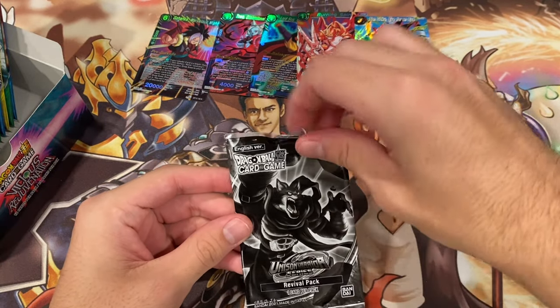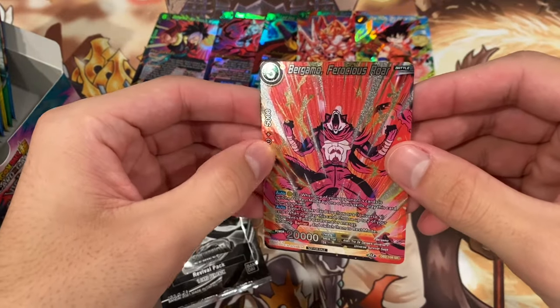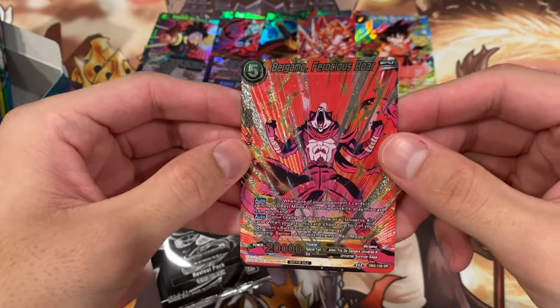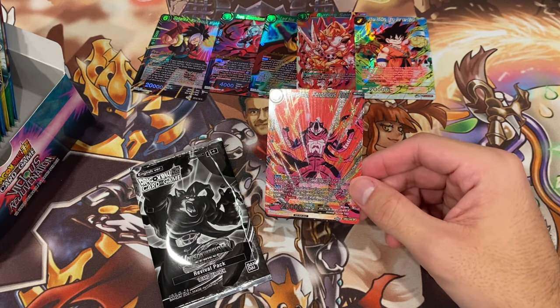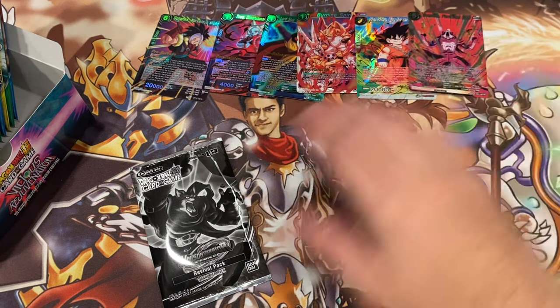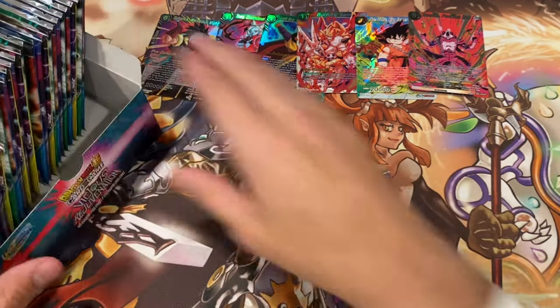Here we got our Unison Warrior Series Revival Pack, and boom. Oh, Bergamo, Ferocious Roar, and this is a DB2 Super Rare. I'm pretty sure this was from a Giraffes Box 2 Super Rare, but that's weird that it's in here. I think maybe every one is the same, but I have no idea. So we got our roll of packs right here. Let's get started — the main event.